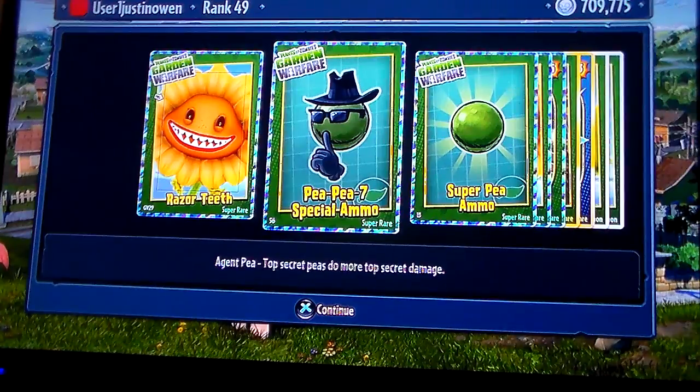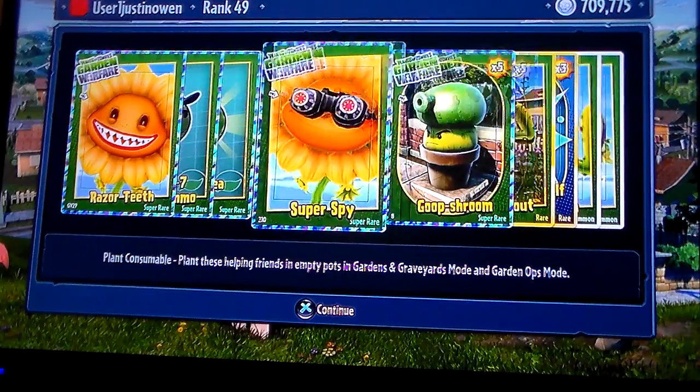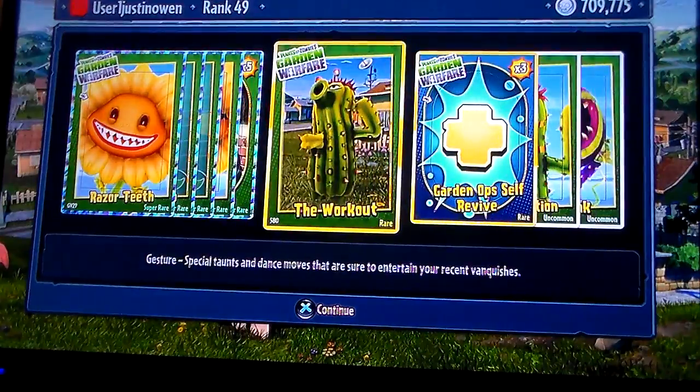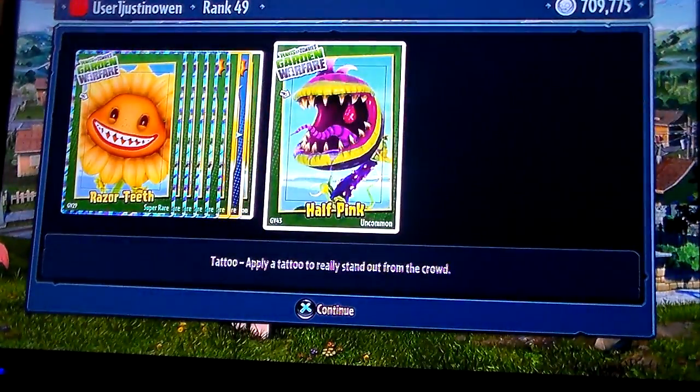PP7 special ammo — the agent P top-secret. P's do more top-secret damage. Super P ammo — P should be super, P's are so super they increase P damage. Good. Super spy goop shroom, the workout guard up, self revive, construction, and half pink.